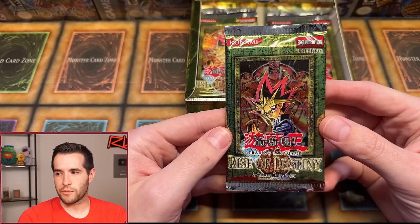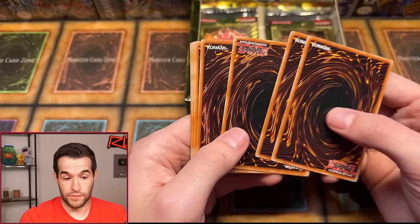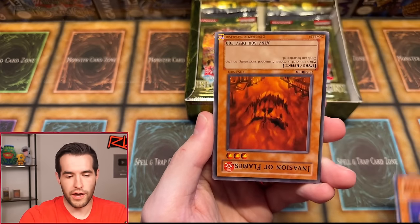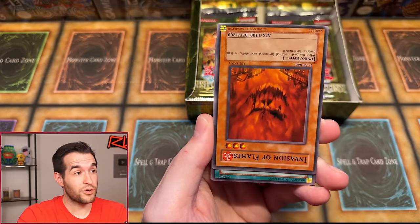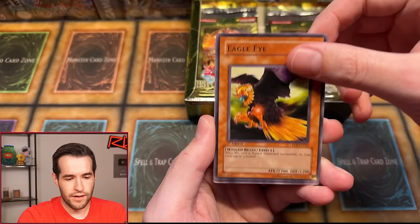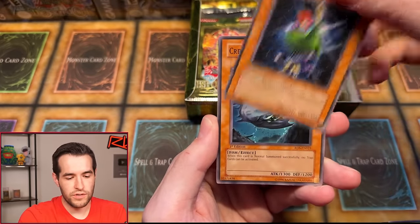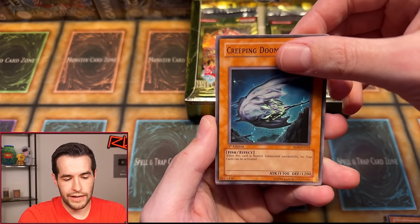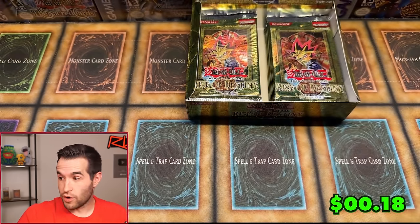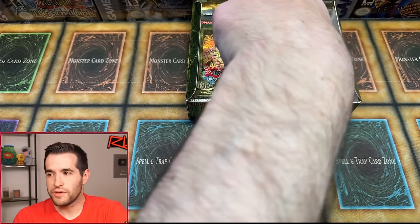Left side, here we go. Rise of Destiny, first edition. We have Fox Fire. Invasion of Flames — like Invasion of Chaos. They were trying to do my idea and put an Invasion of Chaos pack in here. Malice Dispersion. Eagle Eye. Back to Square One. Lighten the Load. Creeping Doom Manta. Still no ultis. Wow — nine packs in, no ultis. That is insane. Right side. We have pulled a Mystic Swordsman Ultra though. First edition, here we go. Let's get the first ulti of the box right here.